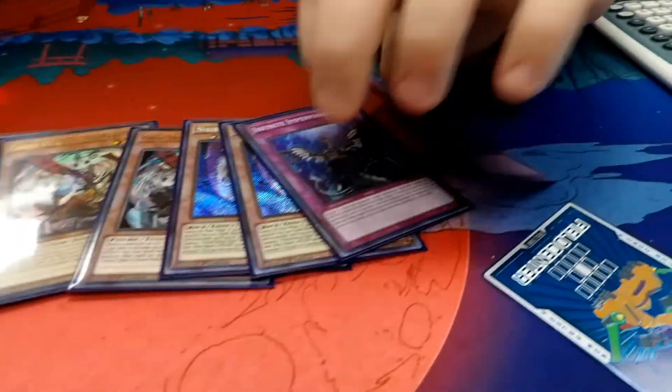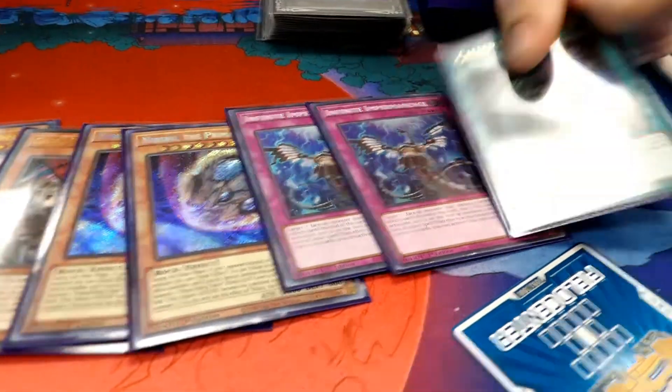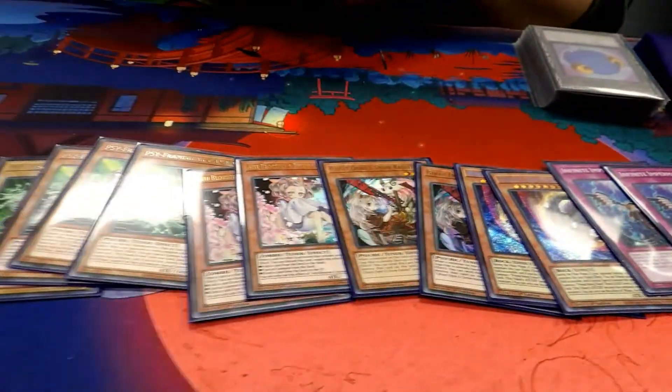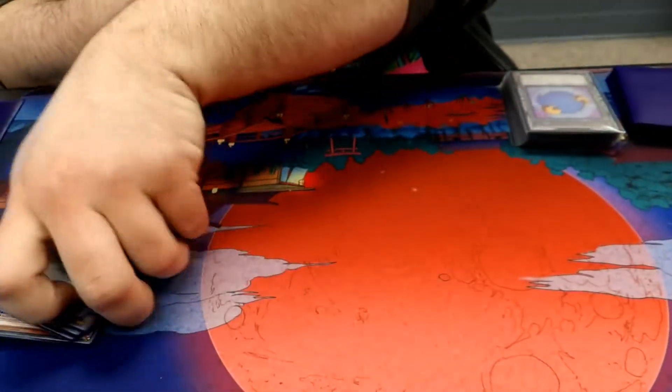Why two of everything? I didn't really know what I was going to be playing up against, so my side deck is kind of crafted around siding in a third or siding out two — something like that. This is how I decided to make the hand trap lineup.